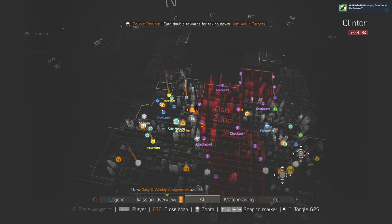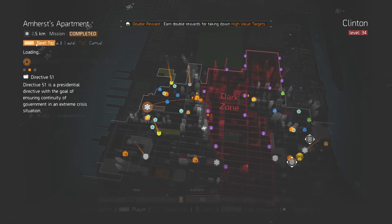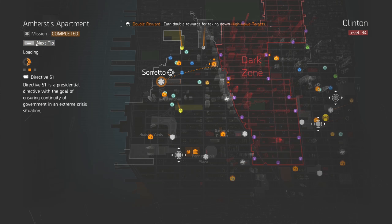I think I three-shot him just because I didn't have any perks up. Once Bullet King is down I like to head to Amherst apartment and fast travel there. First of all we'll take care of Sereto.